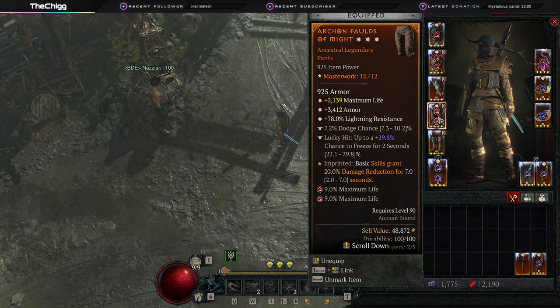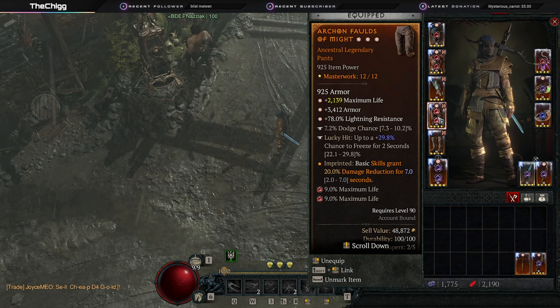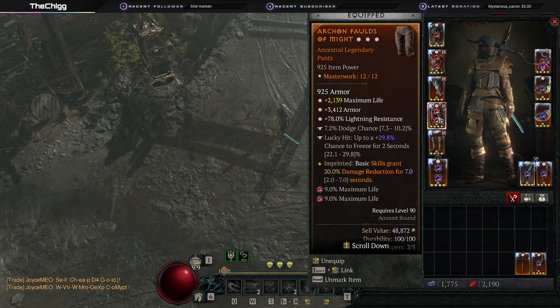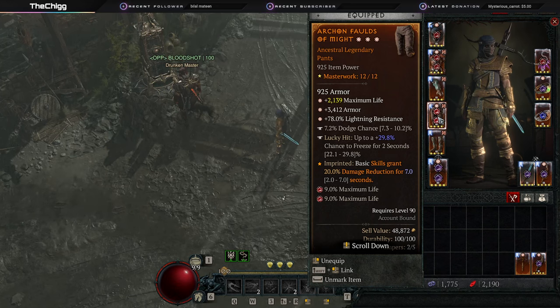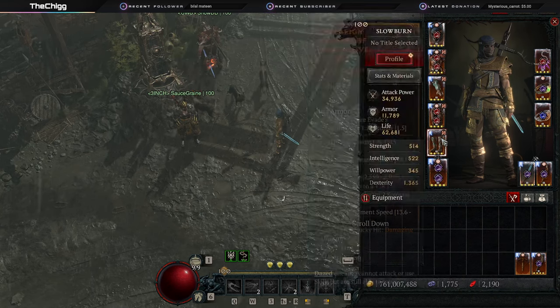For legs, this is exactly what you want yours to look like if you can help it: max life, armor, and whatever resistance. Make your other resistances fit whatever resistance you get on your legs. If you have the opportunity, make sure your legs are max life, armor, and resistances. I'd also recommend if you're low on armor and have the resources, re-roll your legs — or wherever you roll your armor — until you masterwork one of those armor rolls. It's cheapest to do it on the four-roll. You also want dodge here if you can get it, and a lucky hit chance to CC on your boots.